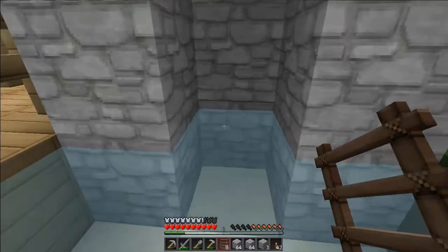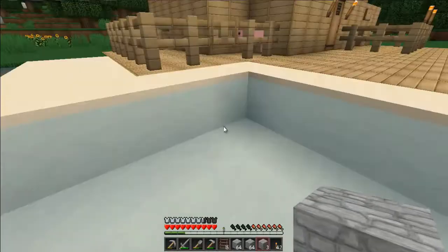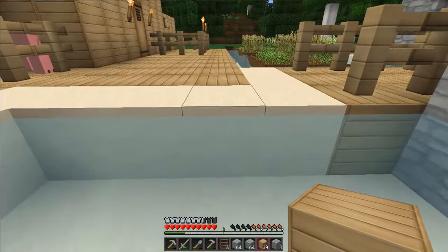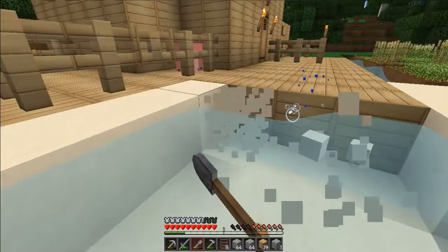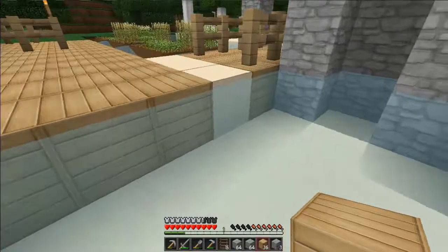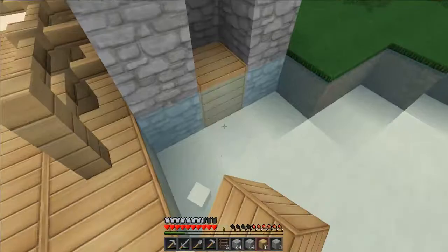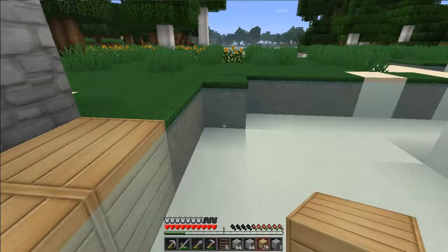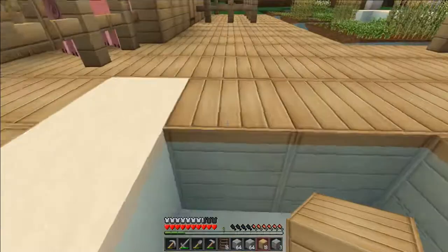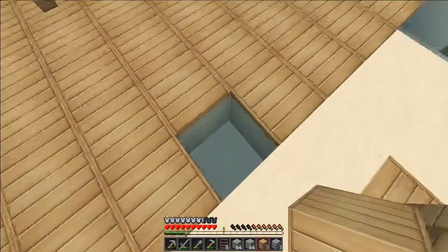It might be worth getting rid of this water. If I just think this through — so if we have like another walkway here, just get rid of that. Bloody water — the physics in this game is crap. There, so there's a little walkway onto here. It's looking pretty cool.